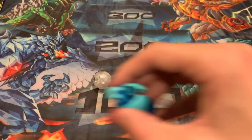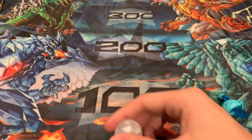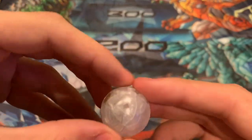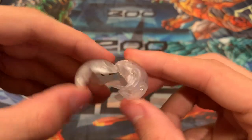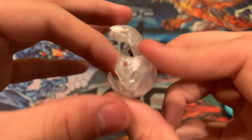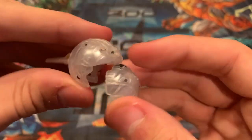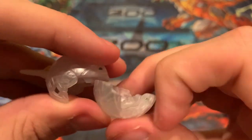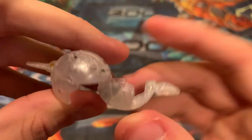Next — Blade. Here we go. How do you open this? First, you crack him open like an egg. Then you pull out his head, then you can twist, and then you can bring out his tail like so.